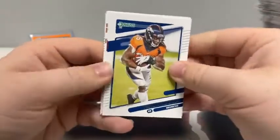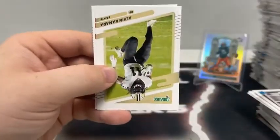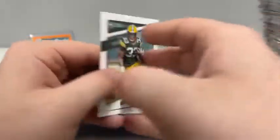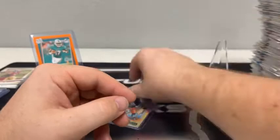Our last pack of the break — we'll do a recap as soon as we're done. Melvin Gordon, Joe Montana, John Elway, Darius Leonard, Alvin Kamara for the Saints, Jesse Bates, Aaron Jones for Green Bay, and a base rated rookie of Brevin Jordan for the Houston Texans.